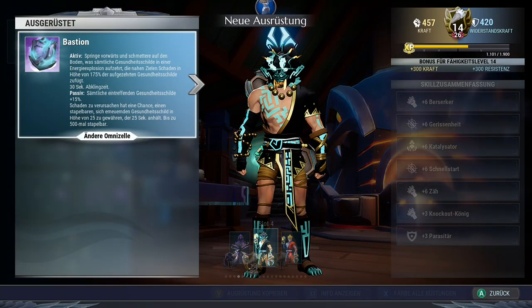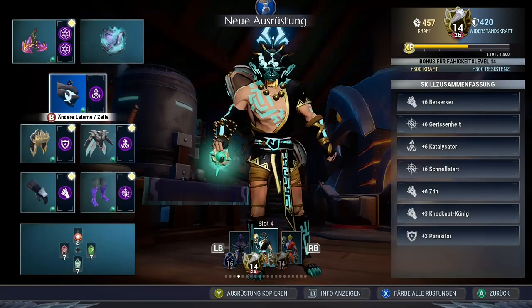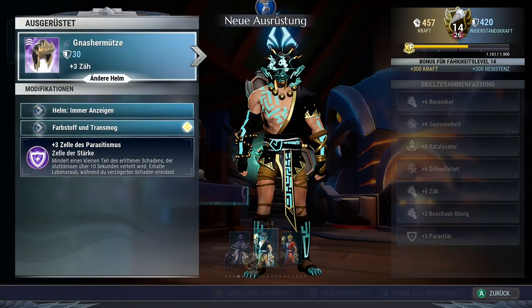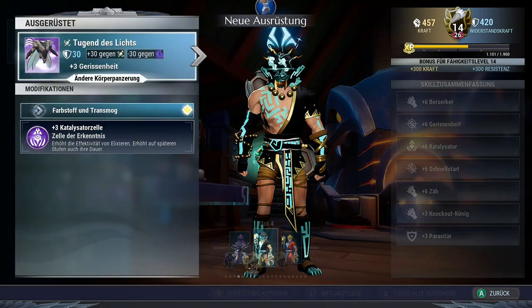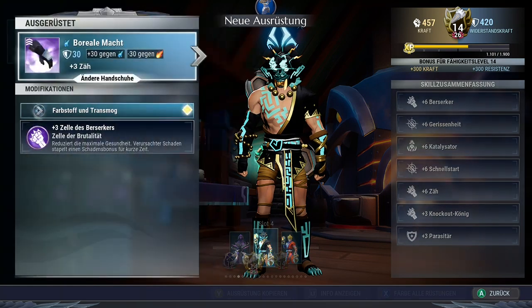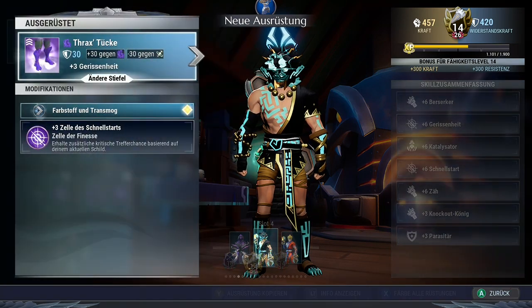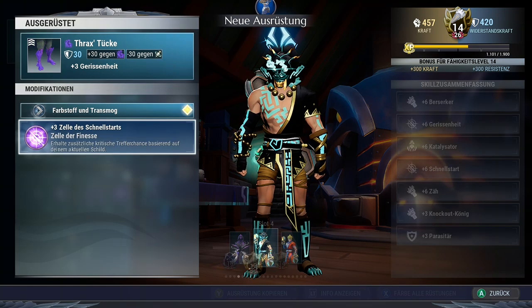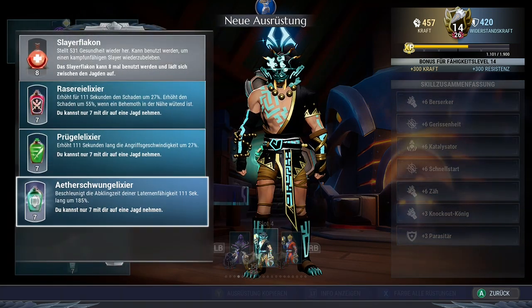We are using the Bastion Omni Cell and the Scorn Lantern with Catalyst. As a helmet we use the Gnasher Cap with Parasitic. As chest we are using Rezekiri Armor with Catalyst. The gloves will be Borreos with Circa, and the boots will be Trax with Galvanized. As potions we have Bliss, Frenzy, and Ether Drive — Ether Drive to keep up our shield generation thanks to our lantern.